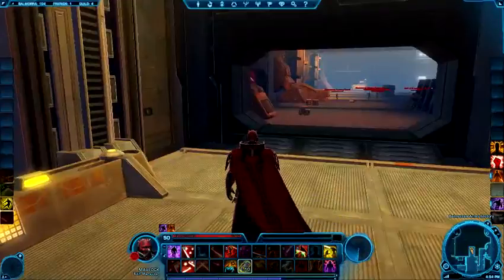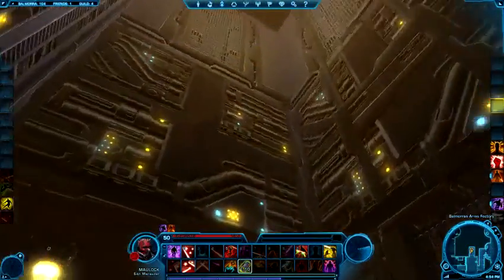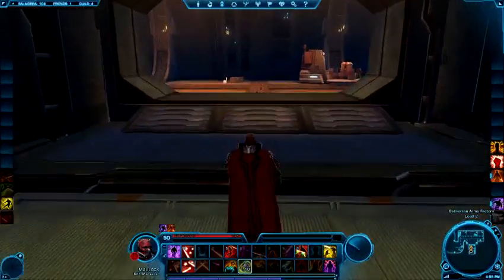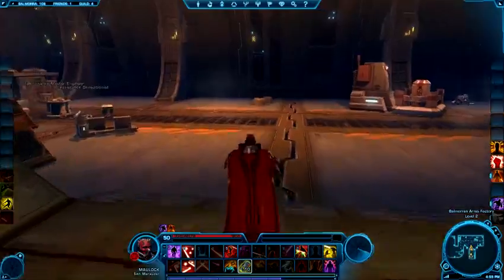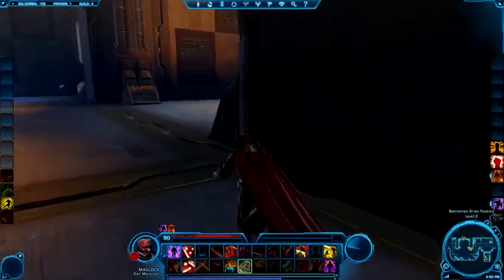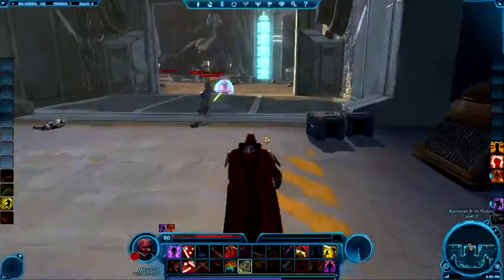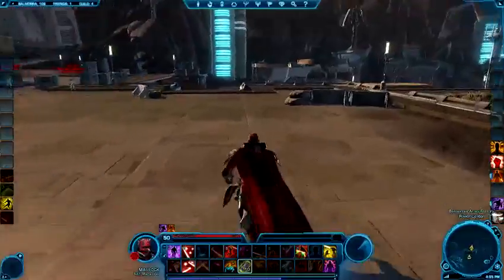You're going to hop on the elevator. Once you come out of the elevator, you're going to be on level two. It's actually pretty easy to get out — you just come around this way and out the door. You will have to fight some stuff on your way out. Just come around and come outside. Once you're outside, you're going to head towards the water.